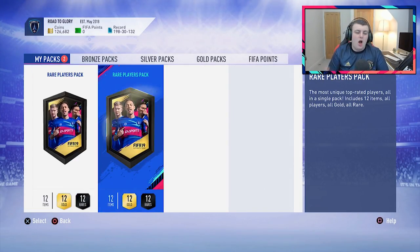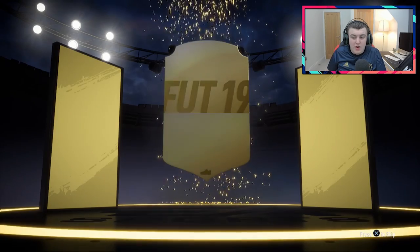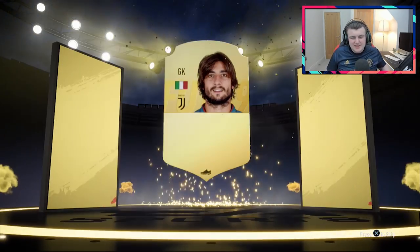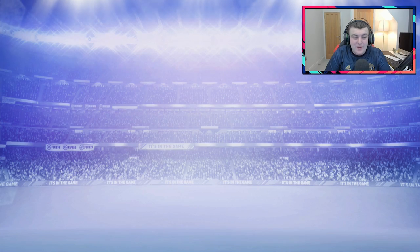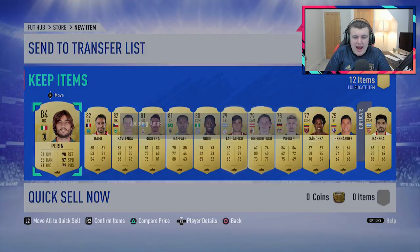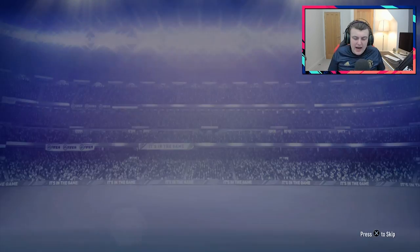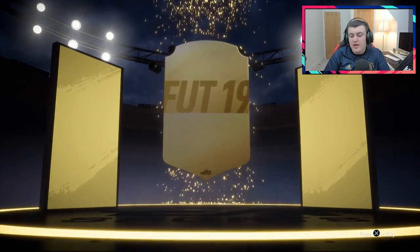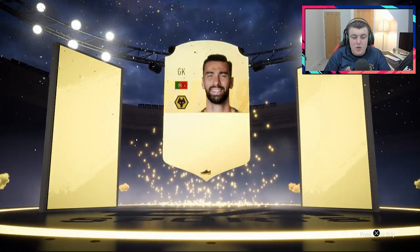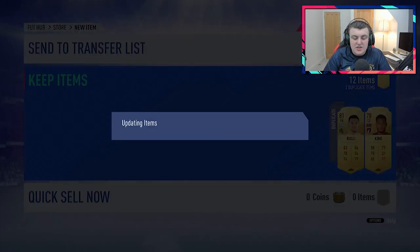We do have the 250k packs now, so hopefully we can get something good from one of these. It was a bit of grinding to get Rank 1 this week — I did work quite hard to get Rank 1. We do get a board drop in the first one — it's going to be Italian goalkeeper Perrin. Not really feeling it, not great, not really worth it at the minute. Hopefully we can get something big from the second 50k pack. It's not going to be a walkout, sadly — it's going to be a Portuguese goalkeeper, Rui Patricio. No walkouts from my Rank 1 rewards this week. Disappointing rewards for me, some very disappointing packs there.